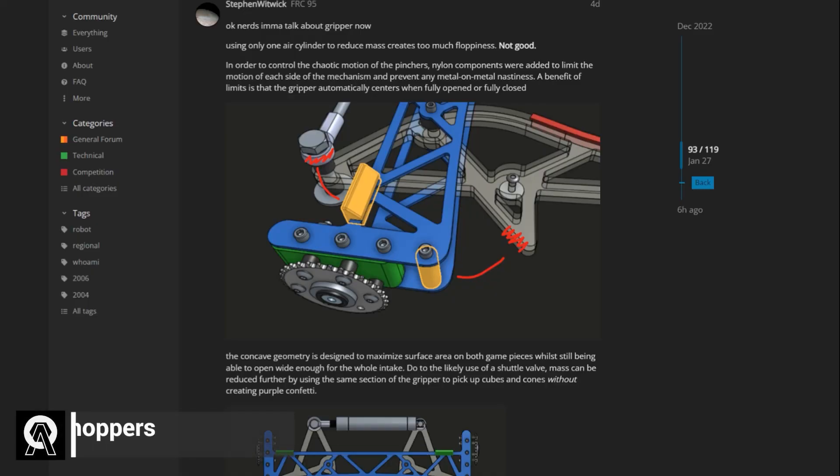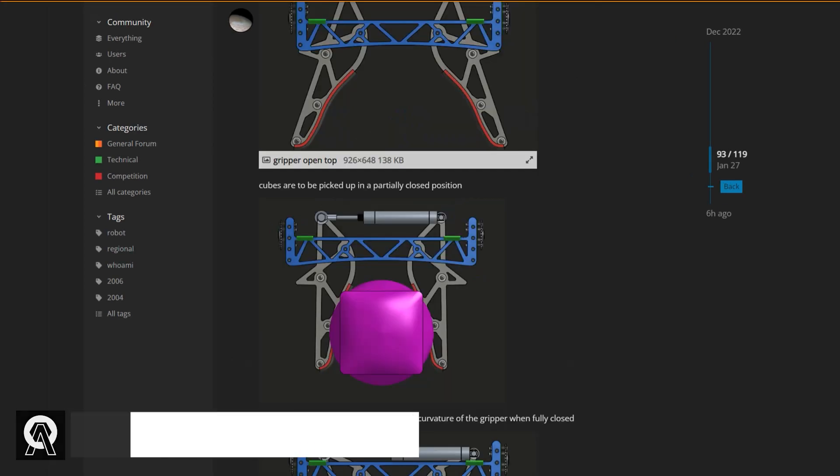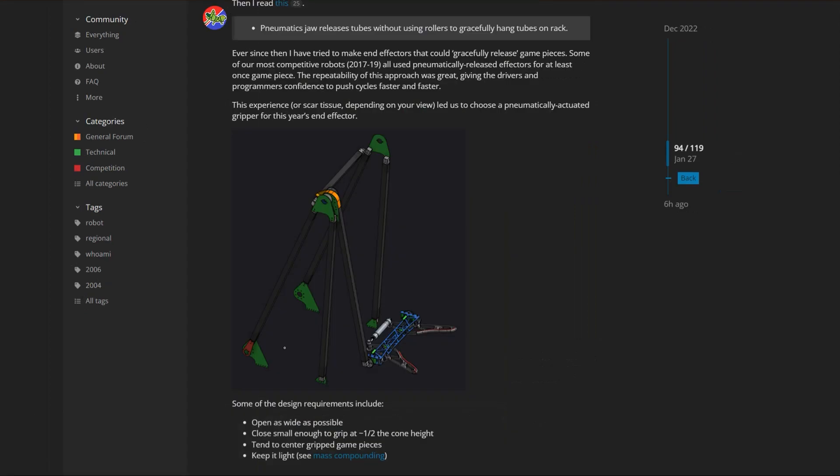To start, team 95, the Grasshoppers, have decided on using a pneumatically actuated gripper on their jointed arm to score cones and cubes. They have also been manufacturing and preparing a lot of parts for their robot's assembly.